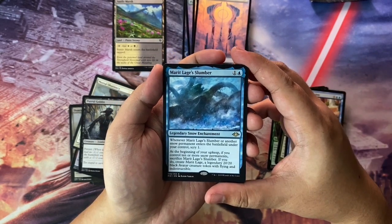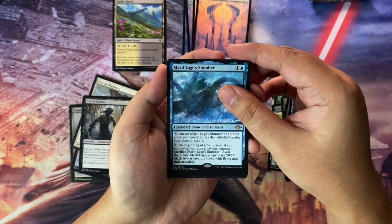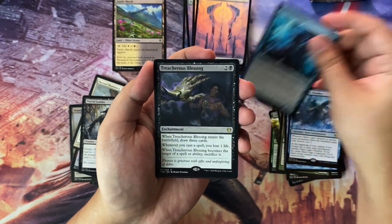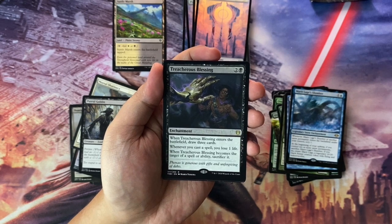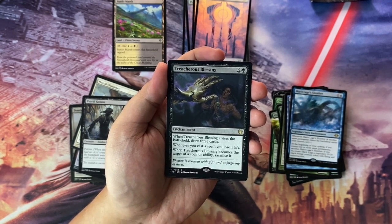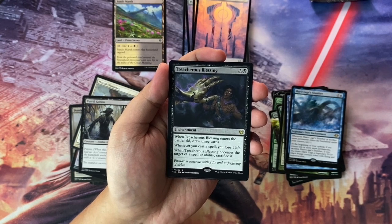We have Marit Lage's Slumber — a snow enchantment. We have Flux Channeler. Treacherous Blessing — enchantment, 3 to cast. When it enters the battlefield, draw three cards. Whenever you cast a spell, you lose one life. When Treacherous Blessing becomes the target of a spell or ability, sacrifice it.